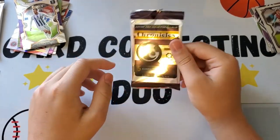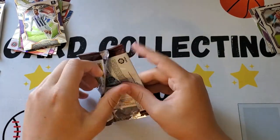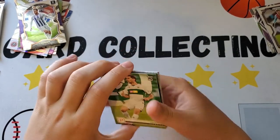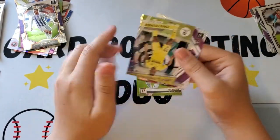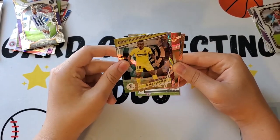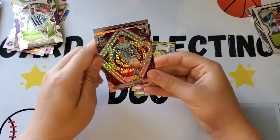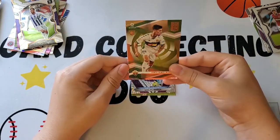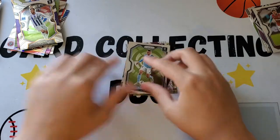Next pack is La Liga. We have Lucas Boye, then a purple Astro — I think — of Tupinon, and then Miguel Baeza, a purple Mojo. Then Emiliano Rigoni and Diego Aspas Prism.